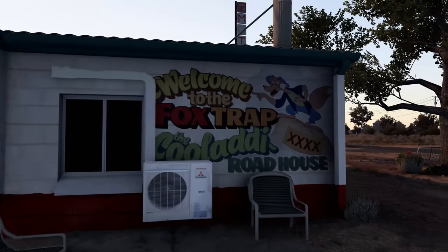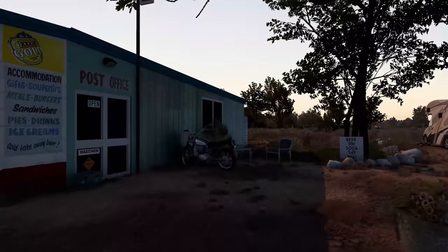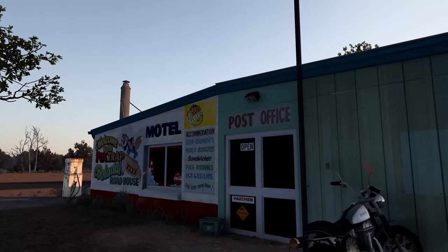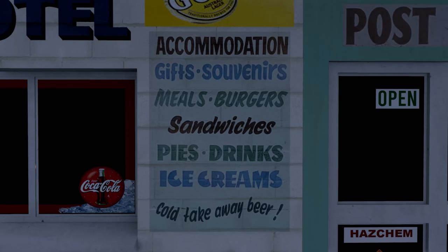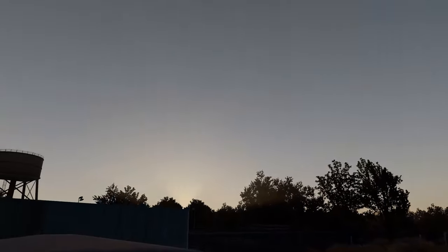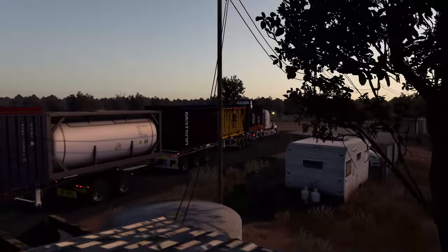Old gas pump - the Foxtrap, the Cool Laddie Roadhouse right there. There's a person out here. We went through absolute hell today. Beer, 99 cents - that's a steal! Soda, $1.49, and deli is $1.99. Post office is here because it is the town - it's the actual town in Australia. Accommodation, gifts, souvenirs, meals, burgers, sandwiches, pies, drinks, ice creams, cold takeaway beer, and it's a motel as well. Motorcycle out here. Very cool modeling done for that Foxtrap Motel.